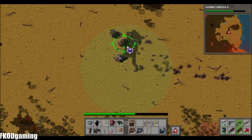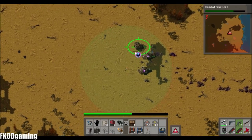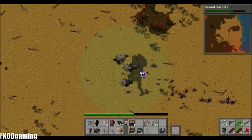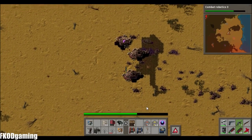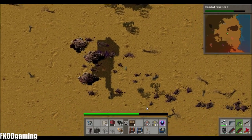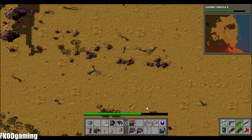Meanwhile, I can kind of go through the back door here and pick out their spawners. There was actually a worm there — interesting. And of course we get crap for alien artifacts, but that's fine.